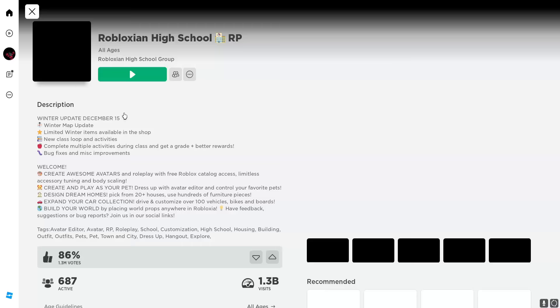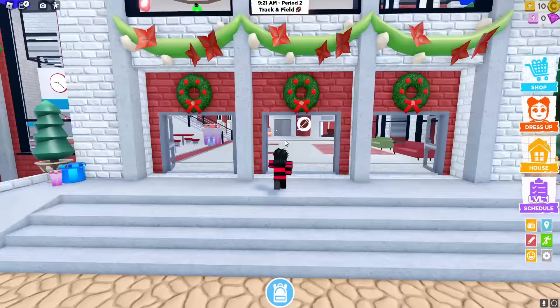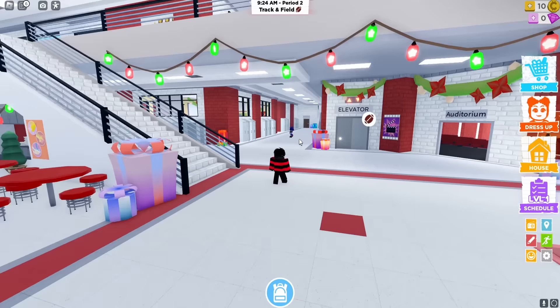Our next game is Robloxian High School — make sure you join the correct one as there's a similar game. When you join, zoom out to locate the big school building and make your way inside. Use the stairs as a reference so you don't get lost, then go down the hallway.